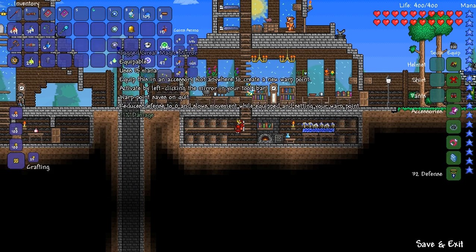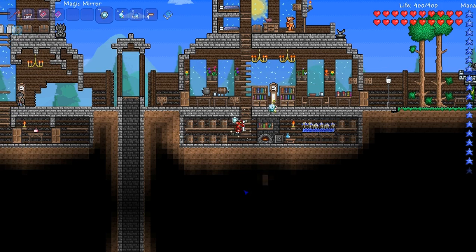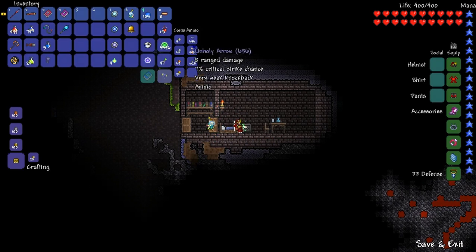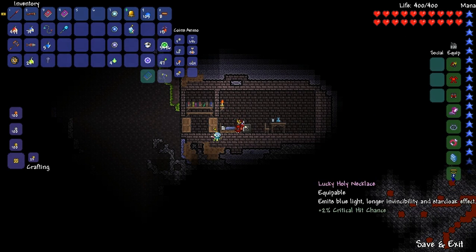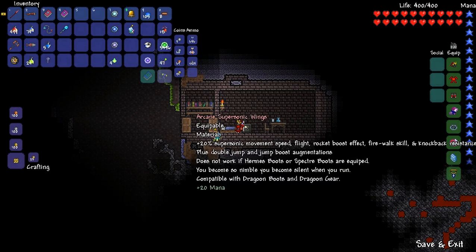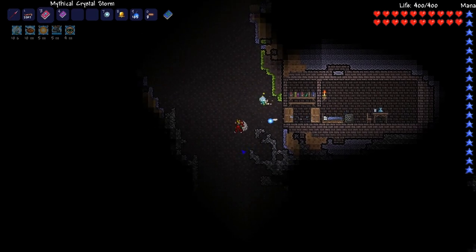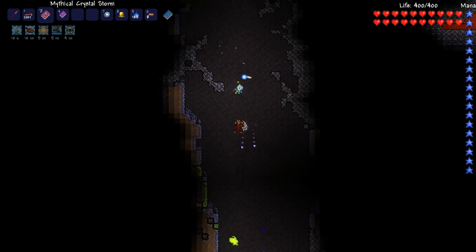Let's go try some magic down in the depths and continue our adventure. I've already wasted like 15 minutes - half an episode just playing around. So we're going to try some magic out. I didn't really get magic accessories other than the gem box - if I really wanted to buff it up there are other things I should equip too. But let's just go with crystal storm.